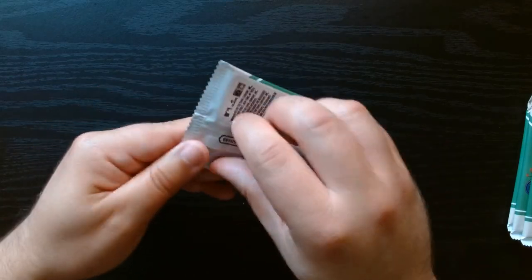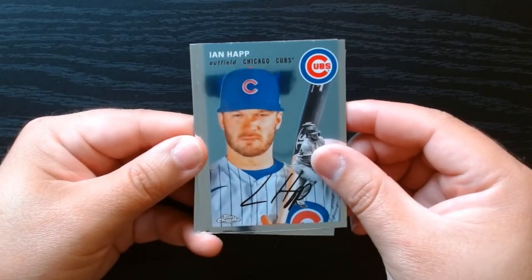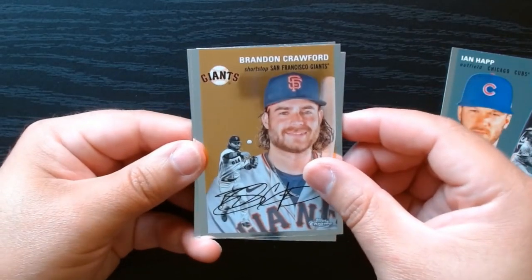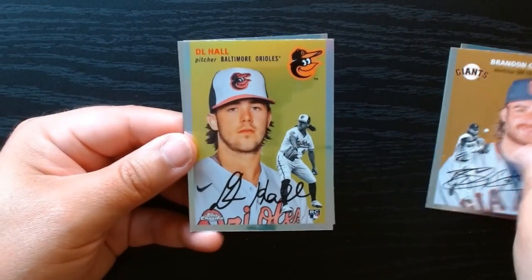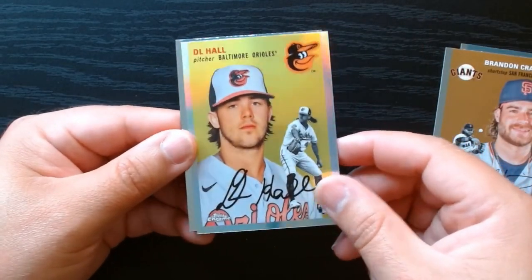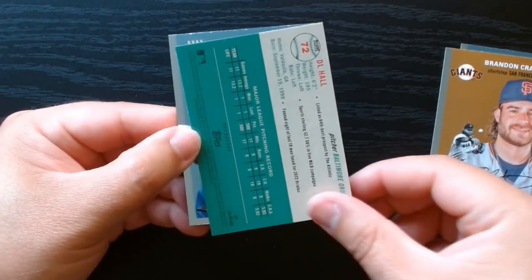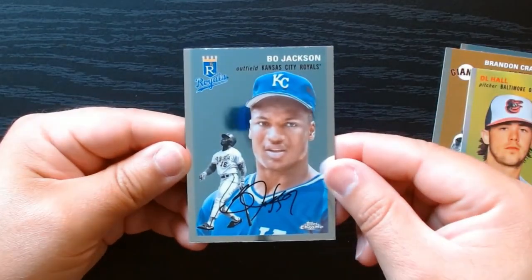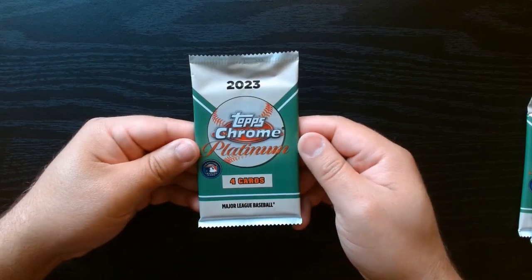Ian Happ — I remember when Ian Happ was going to take over for the Cubs as like their best player. Hasn't really panned out. Brandon Crawford, and we have a refractor of the DL Hall rookie — regular refractor. Nothing there. And Bo Jackson — Bo knows. This is a nice card. Next pack.